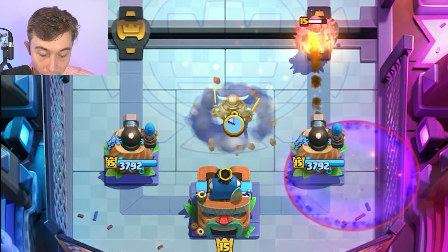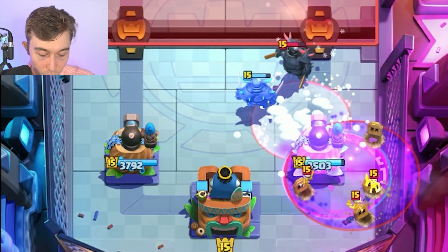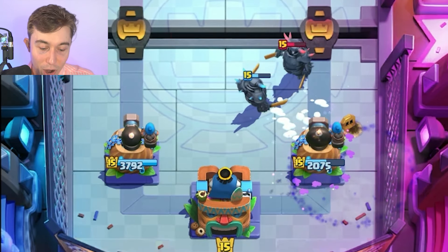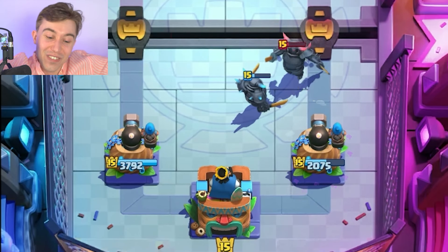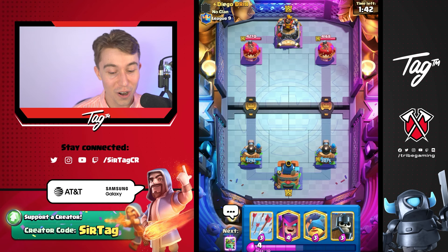Graveyard — okay, this is looking a little bit worse for me. Looking a lot worse — we're going to have to Zap as more Skeletons accumulate. And we clean them all up — nice! Perfect Zap timing. We take those. Kind of being down 2,000 damage is in our DNA, apparently.